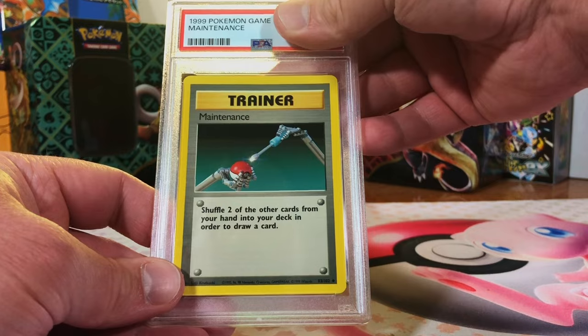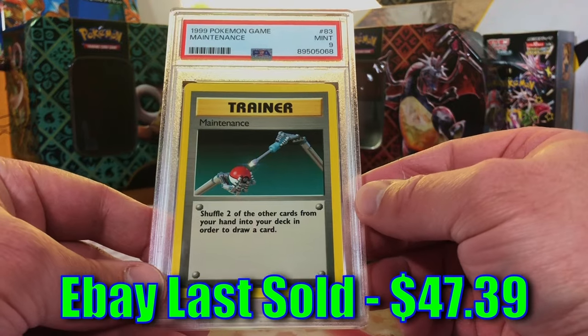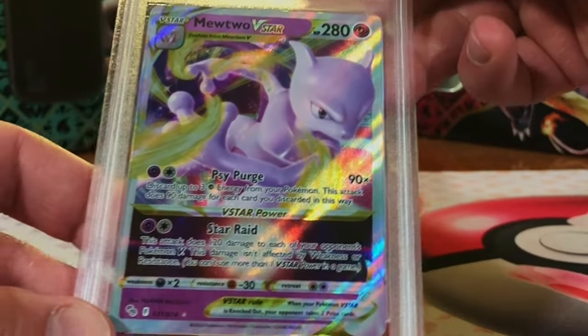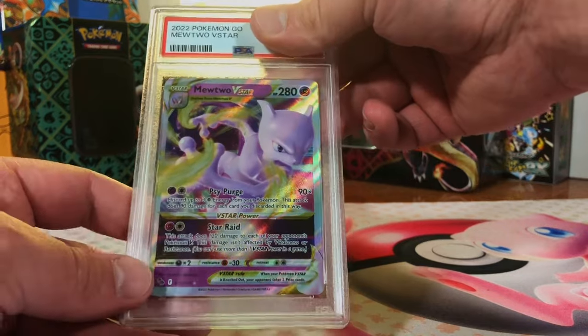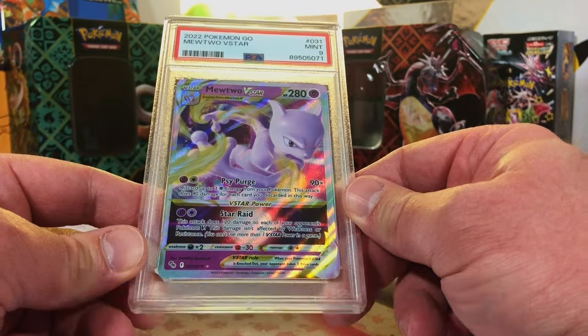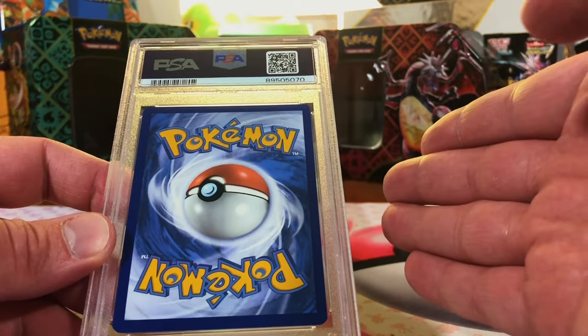Maintenance uncommon Base Set unlimited - looks like a nine to me. Mint Nine, there we go. Nines and tens with vintage cards, I am loving it. Mewtwo V-Star Pokémon GO - gotta love a Mewtwo, definitely a nine. Mint Nine - love that Mewtwo, another fan favorite, definitely one of my favorites.